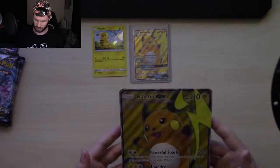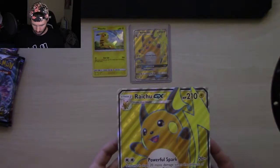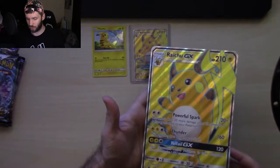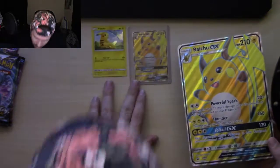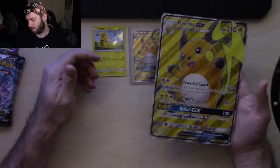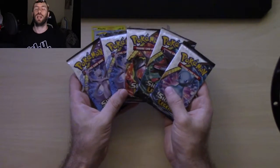I've always loved Raichu. I still wonder what Gorochu would look like - if you guys don't know, Gorochu was going to be the original stage two Raichu evolution of Pikachu. This is a good looking card. It's going to go in the back side of my Shining Legends binder - Zoroark in the front, Raichu in the back. Let's go ahead - we have five Shining Legends packs.